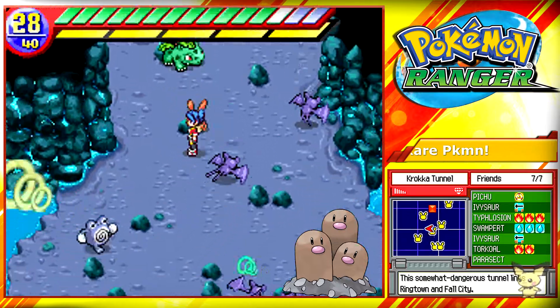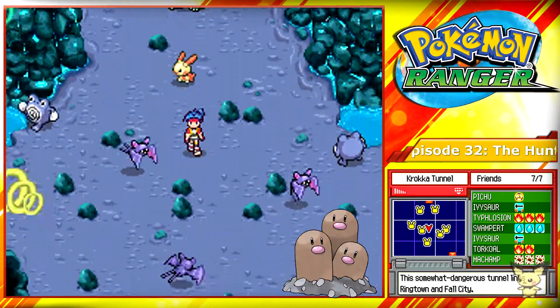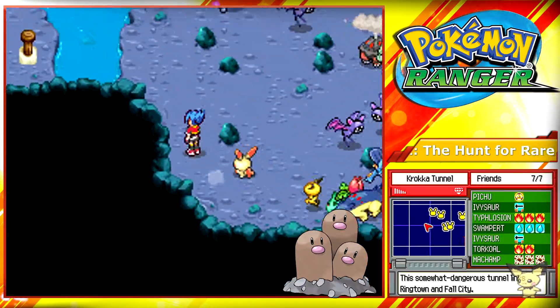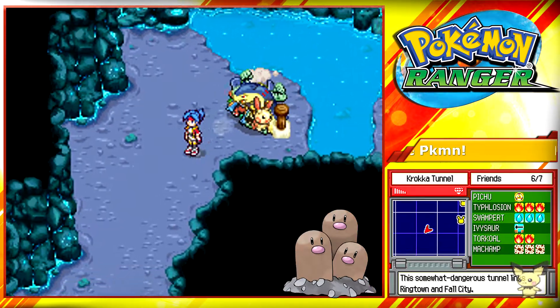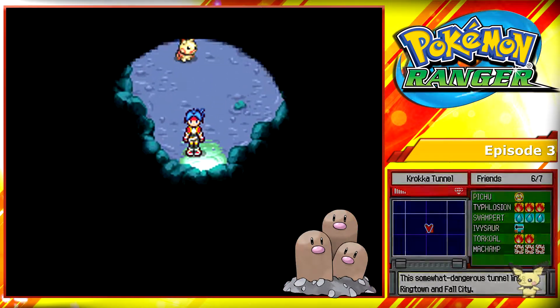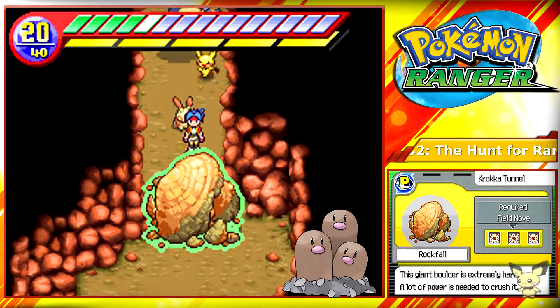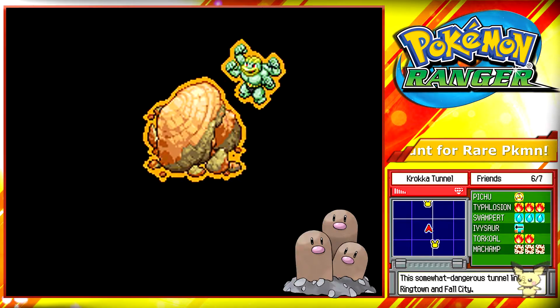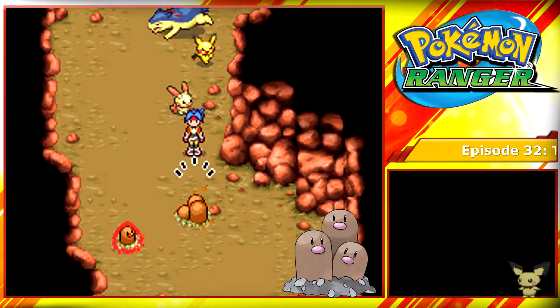Next, we need a Pokemon with a level three crush field move. It's pretty simple — just go up here into this little cave and you'll find a Machamp or a Hariyama, either one will do. This is where you'll need the cross ability. Cross it to go to the next section. You'll need to go south where you'll find a giant boulder, where you use the level three crush field move. Keep going south and you will find your next Pokemon, Dugtrio.